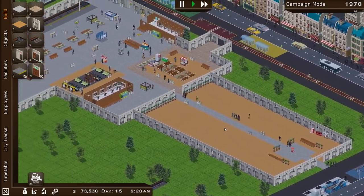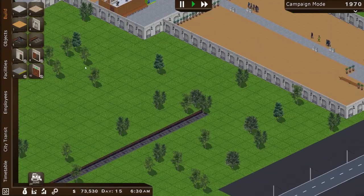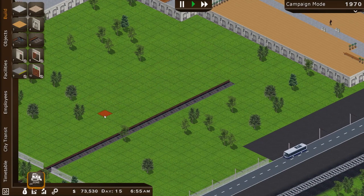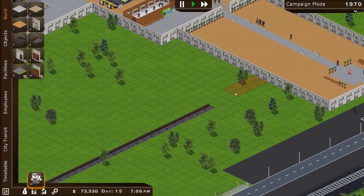Yet another beautiful morning here in our city. Now let's see how many passengers we get via the metro. We better connect up to this city as soon as we can. Let's get rid of some of the trees here — let's go ahead and bulldoze pretty much everything. A little bit of a cost to bulldozing.